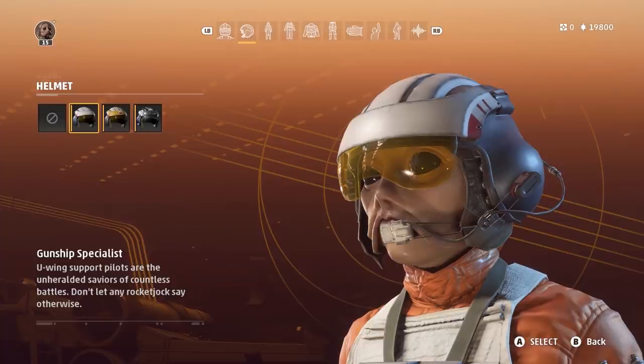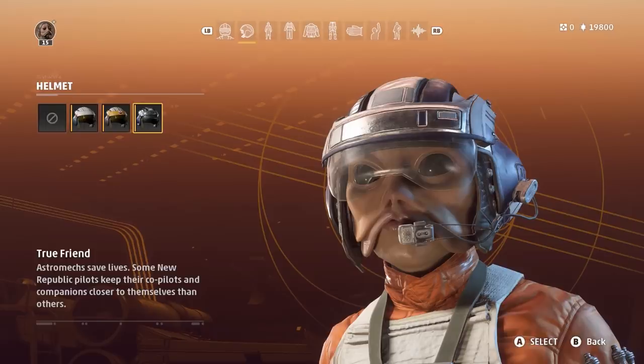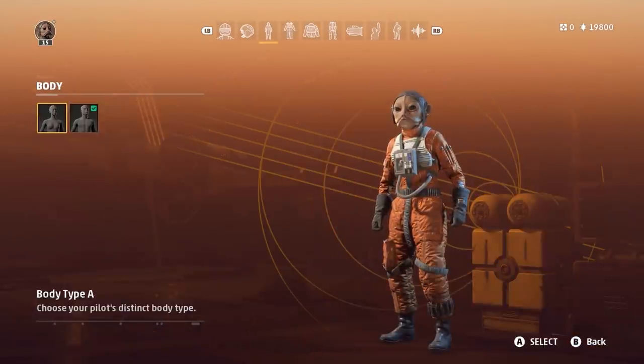The Gunship Specialist is specifically a U-wing support pilot helmet. Next is the Laser Brain helmet, which is obviously a reference to Princess Leia's line in Empire. And then the True Friend helmet is supposed to resemble an astromech droid. You also have an option for body type — either male or female.